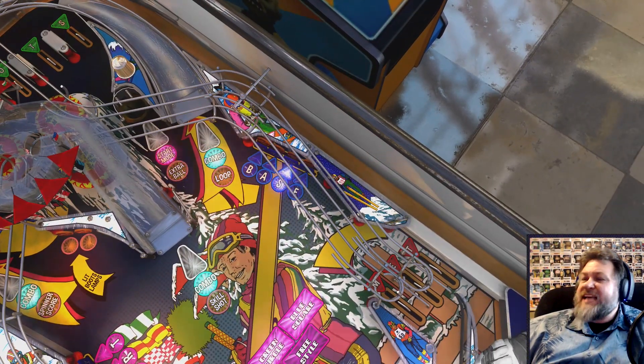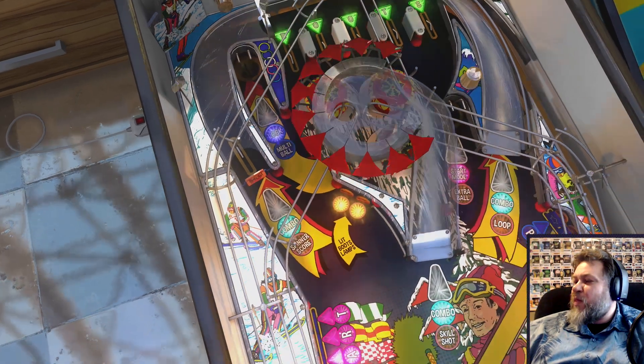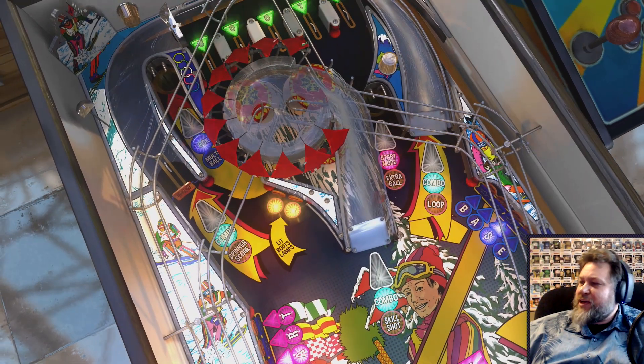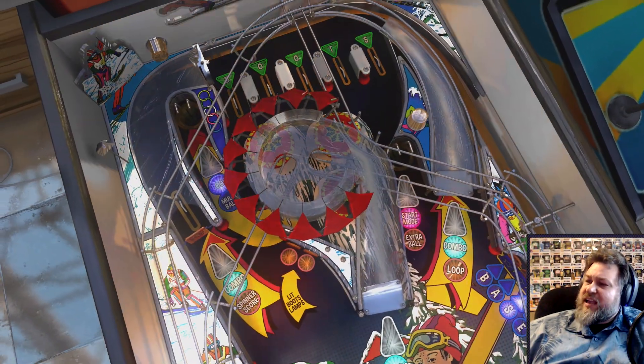And then BASE — you also have to hit the BASE letters twice before you can lock a ball. Then you lock a ball, then lock the second ball, and as soon as you lock the second ball you immediately get multiball. At least you don't have to lock three balls; you just instantly go into a three-ball multiball by doing that. But once your multiball is over, you do have to light it again in order to start locking for multiball.